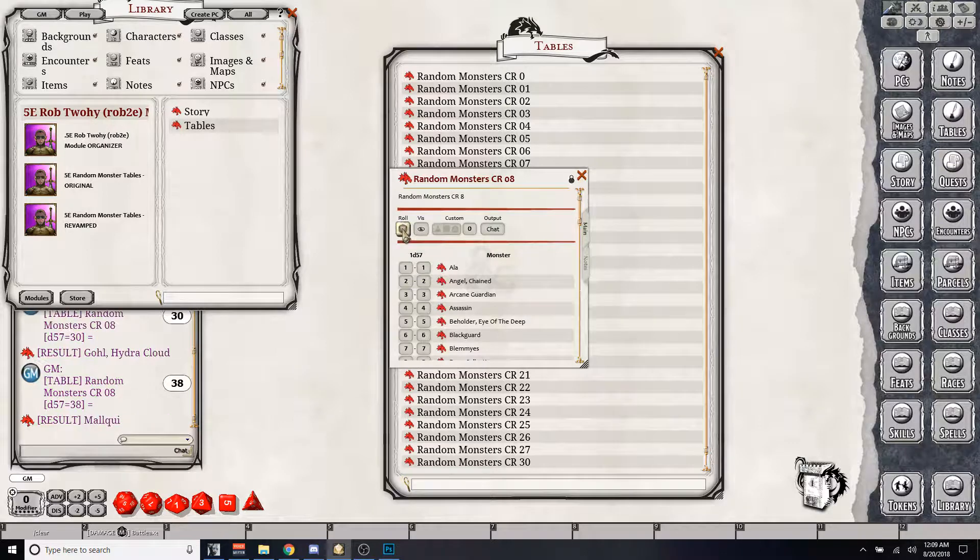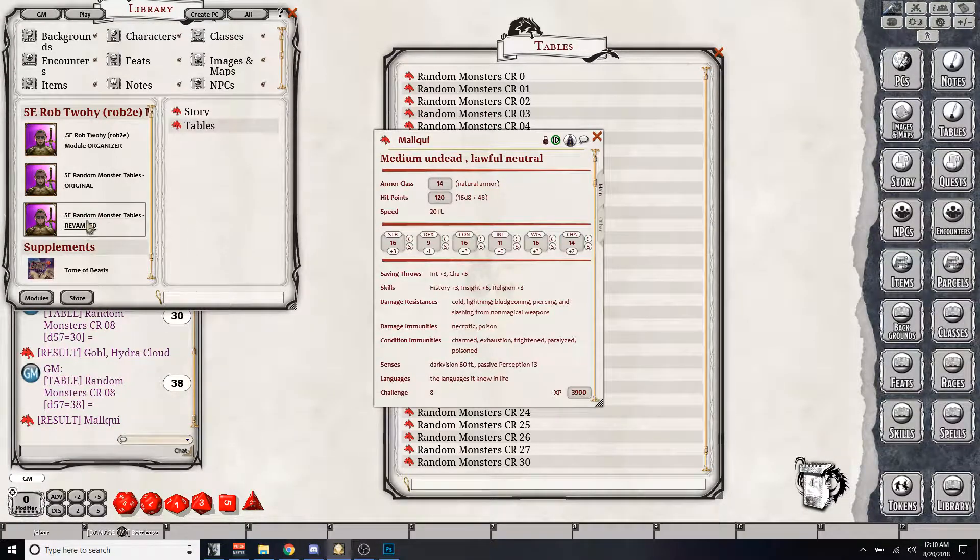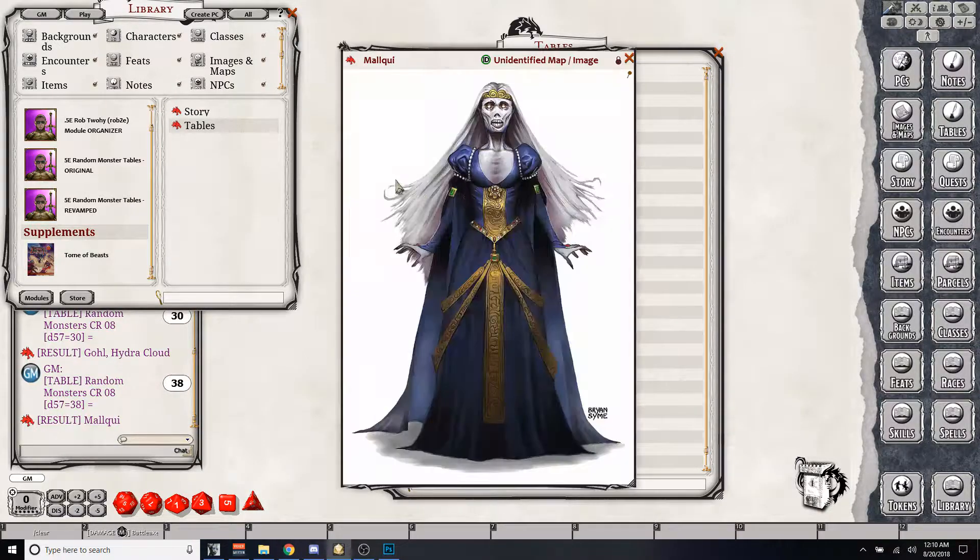Now if I click on this, I do have it and it'll open it. But let's pretend I don't have that. I'm going to re-roll and see if I can get a monster from a different book. Tome of Beasts — I have that. So I'm going to click on it, and if the book was already open in the library, it wouldn't have asked me to open it. But there it's open now, there's the monster. Now if I roll another monster that's Tome of Beasts, it's just going to open the monster and it's going to be there.